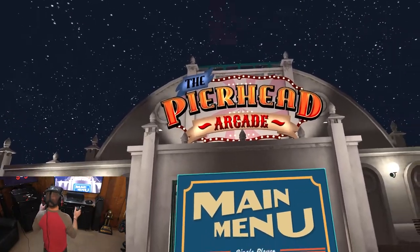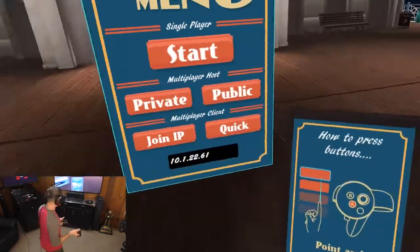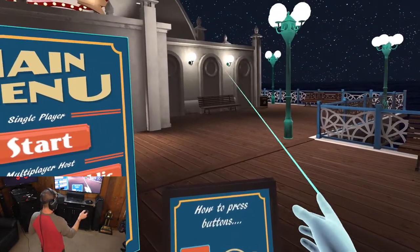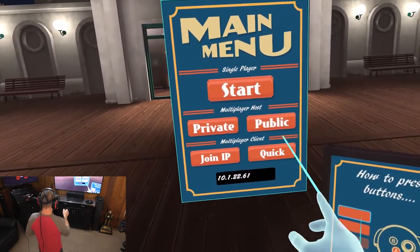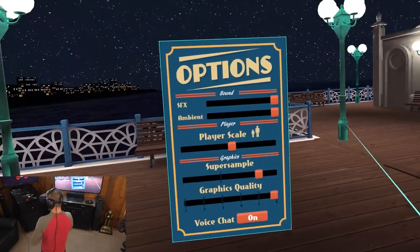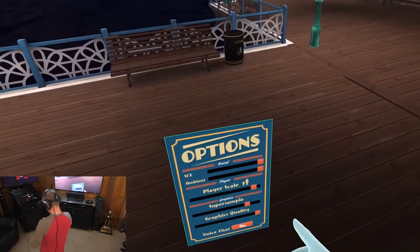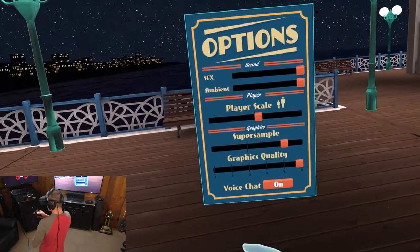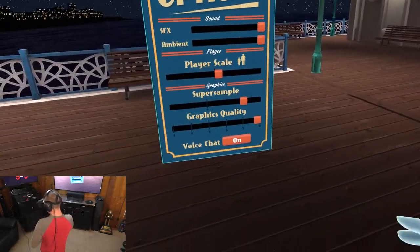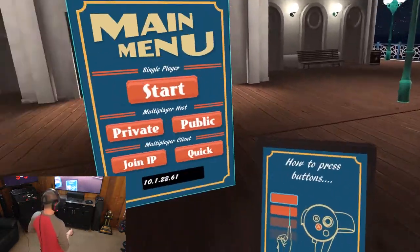Here we are inside of Pierhead Arcade underneath the starry skies out at the end of a pier — I guess that's why they call it Pierhead. The main menu: you just press the A button and you get a little laser pointer and can click any of the options — start, multiplayer hosting, multiplayer clients, and over here is your actual menus where you have sound effects, ambient sound, player scale which makes you grow into a giant or back down to normal size. Super sampling is for the Oculus headset graphics, and graphics quality is pretty self-explanatory. That's it for the basic menus.